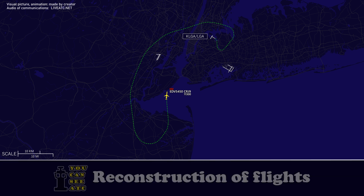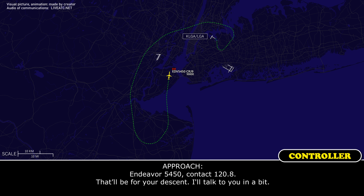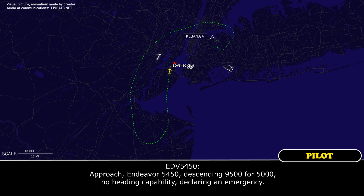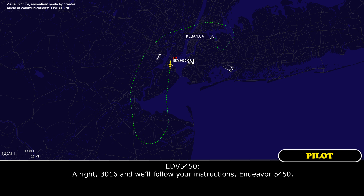Endeavour 5450, stop turn. Stop the turn. Endeavour 5450, contact 120.8, that'll be for your descent, I'll talk to you in a bit. 120.8, Endeavour 5450. Approach, Endeavour 5450, descend 9,500 for 5,000, no heading capability, declared emergency. Endeavour 5450, after the 3016, turn right, I'll tell you when to turn. Alright, 3016, we'll follow your instructions, Endeavour 5450.